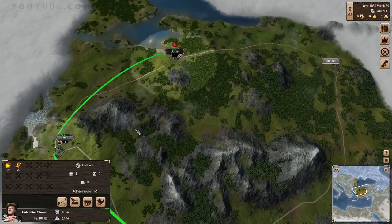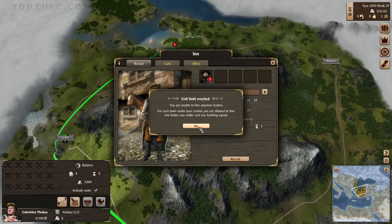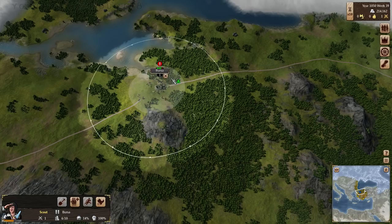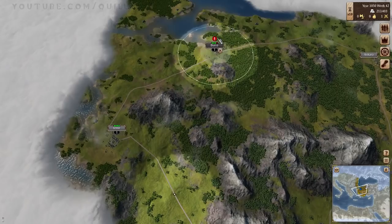If I did want to hire another trader, I don't think it would let me — each town you control lets you build one trader, one settler, one building squad. Troops — reinforce from Bursa. We'll just keep fast forwarding until things finish constructing. Basically, we just have to let the production happen. Keep an eye on our trader. We are making some money, which is nice.